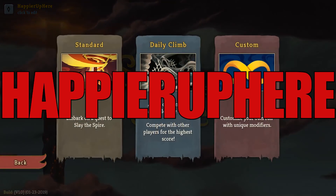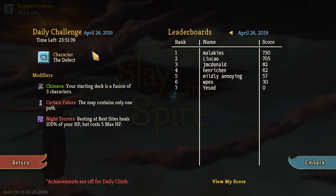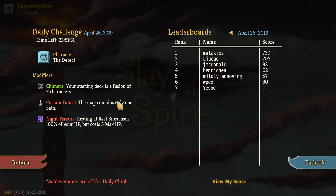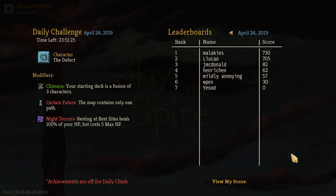Hey y'all, welcome to Slay the Spire. Today we're playing the daily challenge for April 26th, 2019. The character is the Defect and the modifiers are Chimera — your starting deck is a fusion of three characters — Certain Future — the map contains only one path — and Night Terrace — resting at a rest site heals 100% of a few HP but costs 5 max HP. Let's get started.